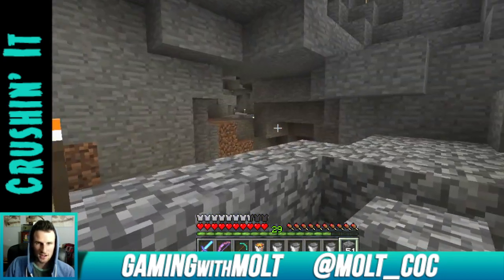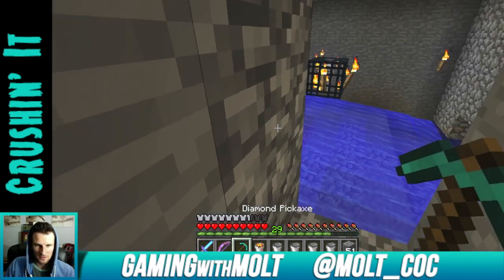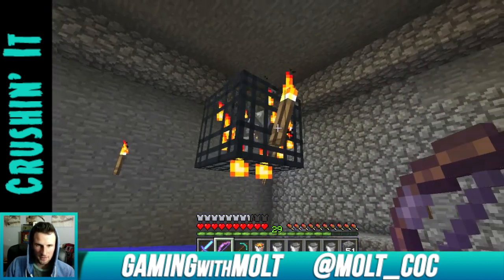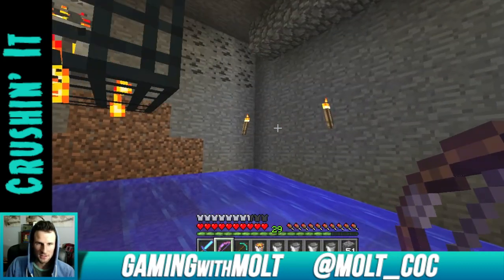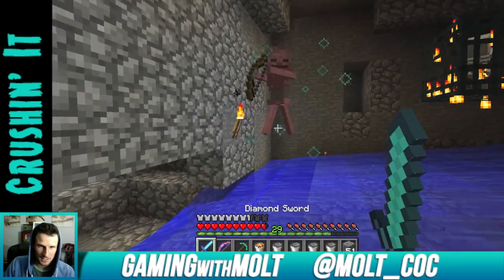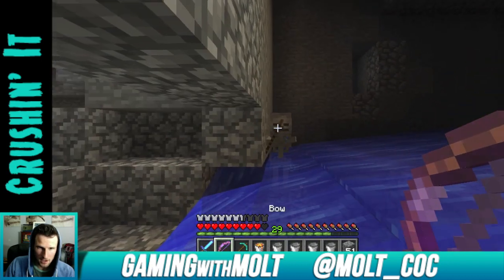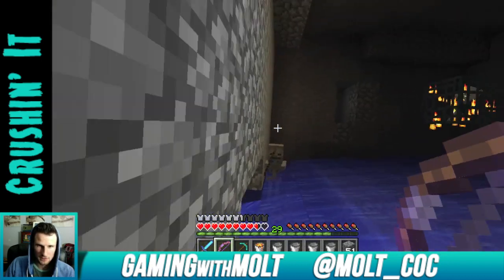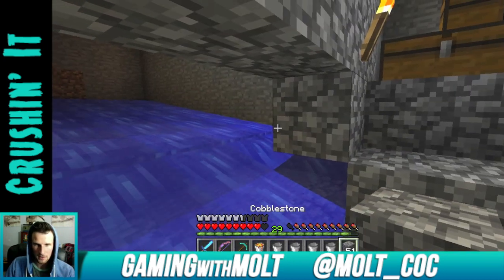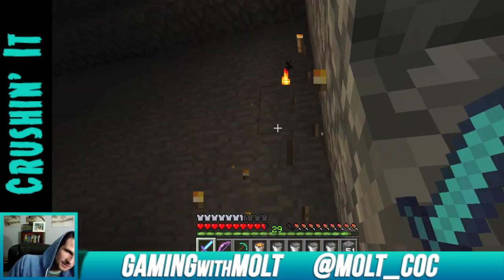We're going to go in there and knock out all those things, hopefully not die from the skeletons that are about to appear. Get rid of that, get rid of this — come on. I need to get up here before they start killing me. There they are — get out of here! Die, go home! I don't have any arrows with me — haha, come get me! Is there a torch still up here? Yeah there is — alright, we're good.